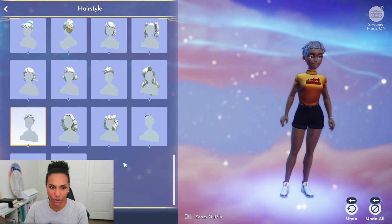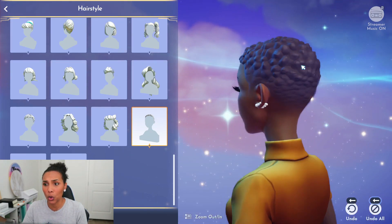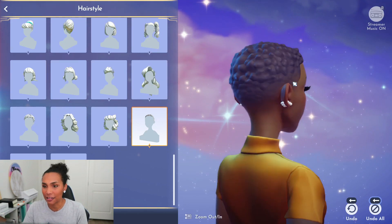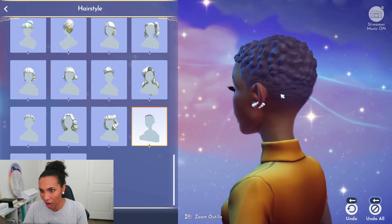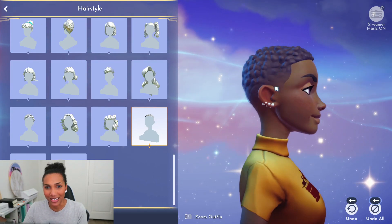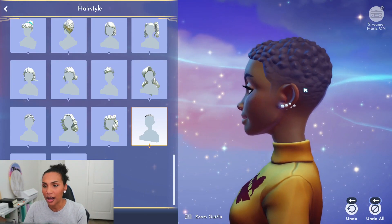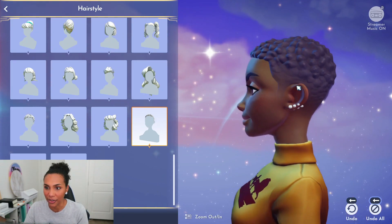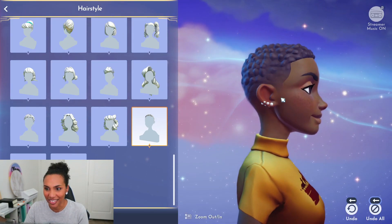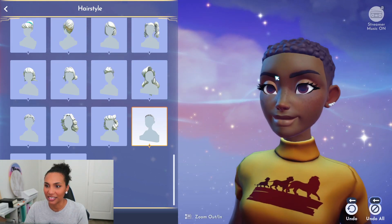We have our teeny weeny afro or short cut — a classic fade. What I love about this is the fade: looking at the nape and up, we haven't seen this type of fade on any of the other hairstyles. The rest kind of just look like a regular undercut, but this is a fade. Whoever designed this — well done. Beautiful hair texture. Loving it.